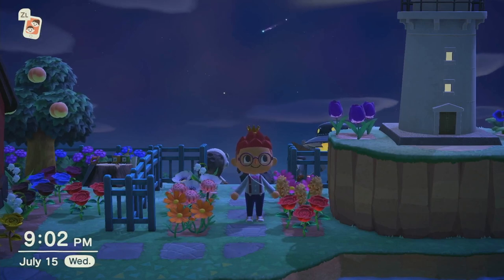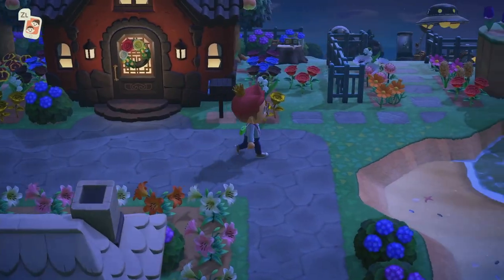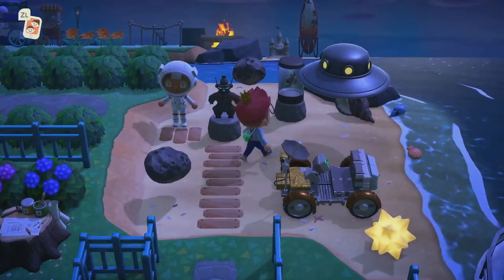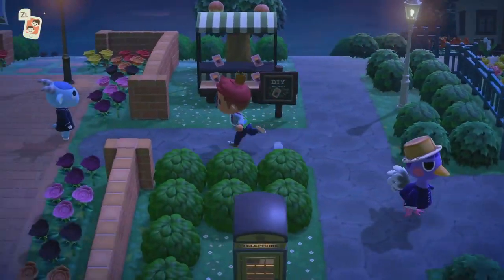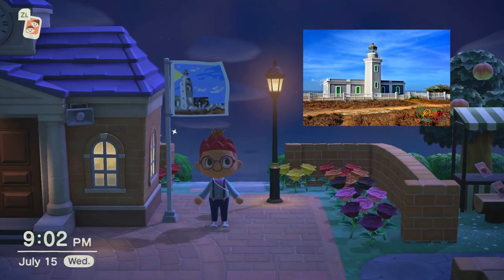My island tour could not be complete without showing you Cabo Rojo's iconic lighthouse. I put down some fencing, some flowers, and even created an alien counter behind the lighthouse. The lighthouse is the most important part of my hometown — so much so that I made the island flag a cartoon replica of the actual lighthouse.